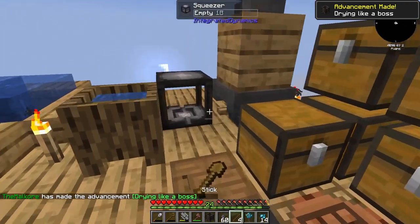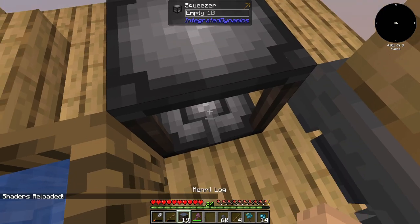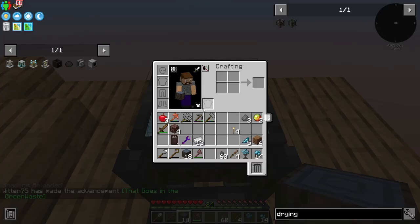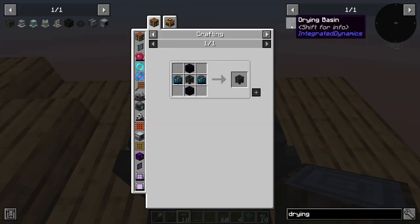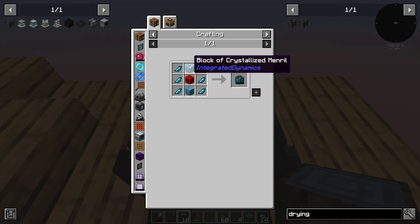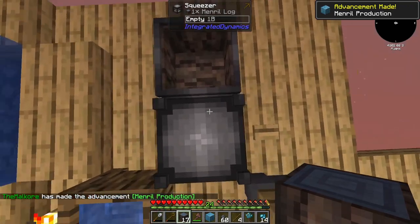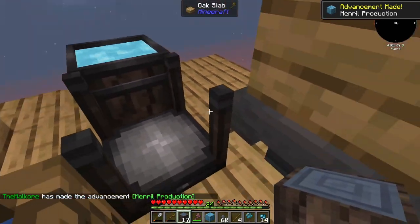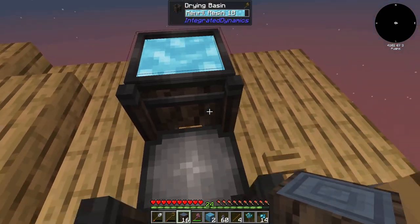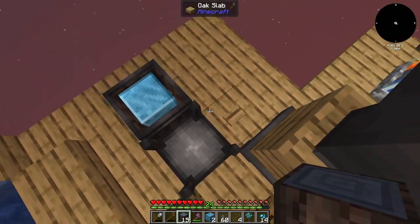We will take the drying basin. You see this channel here? We will set this on this side of it so we can place this guy here and start brushing this down. So we've got the drying basin. I want to get a mechanical drying basin, which requires obsidian and energy. That requires two blocks of crystallized each - so we need to crush these eight times.